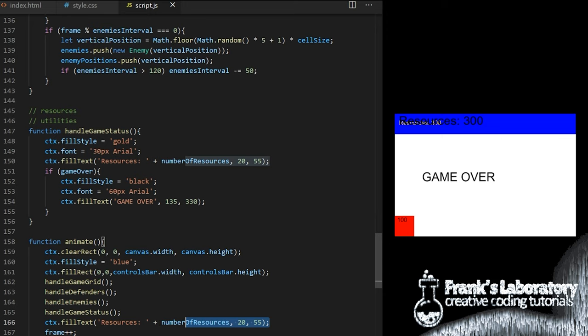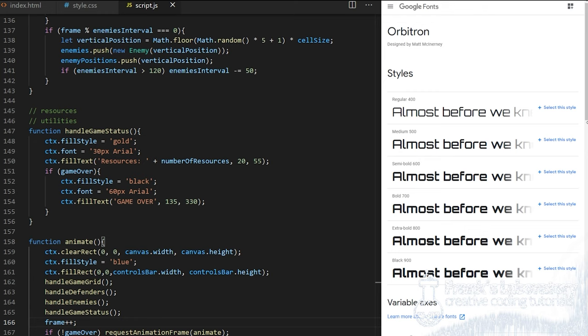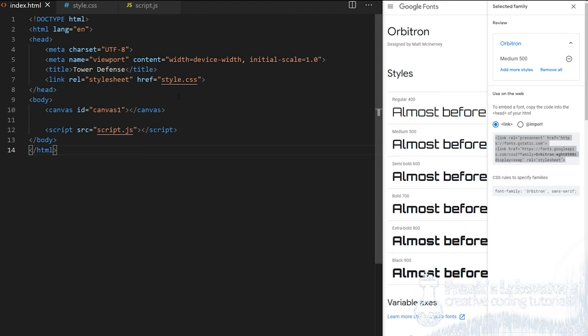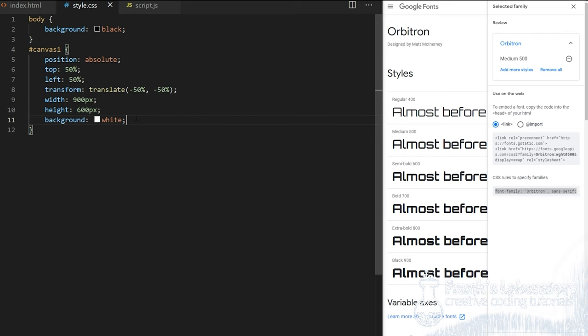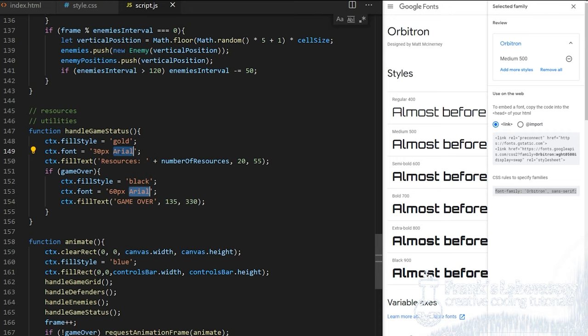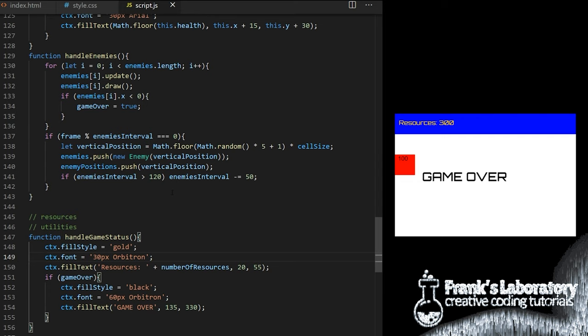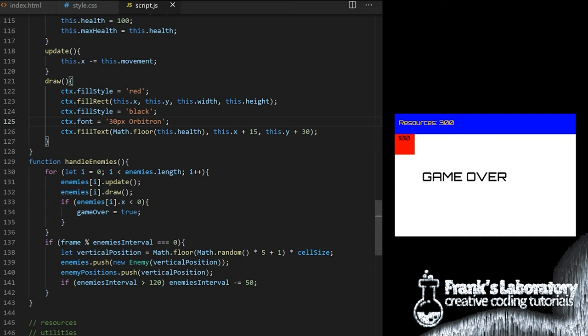Let's get a nicer font. I go on Google Fonts and search for Orbitron. I click select this style, copy the entire link tag and paste it inside index.html in the head tag before the link to my custom CSS file. I also take the CSS font-family property and place it in style.css. Now in script.js I can change Arial to Orbitron everywhere — for the controls bar text, health display on enemies, and health display on defenders. Let's align the game over message and change the font size to 90 pixels.